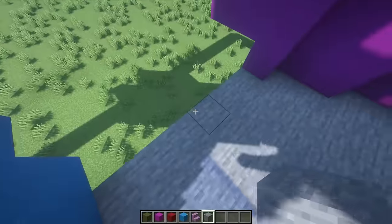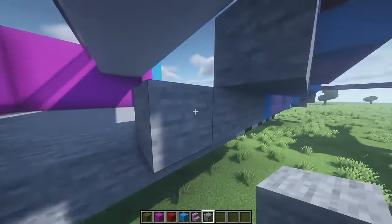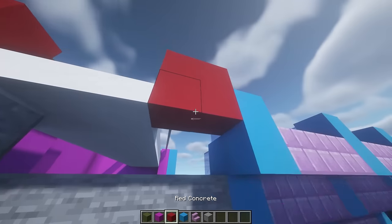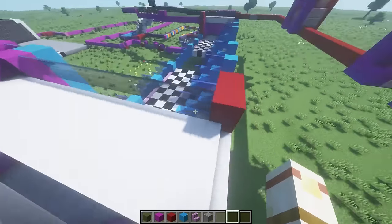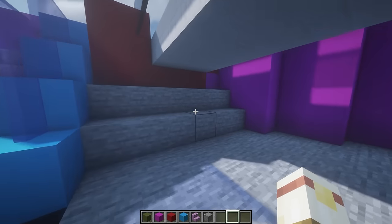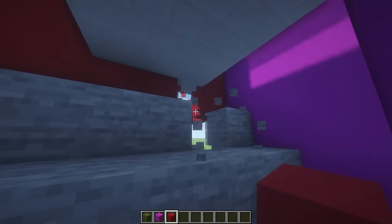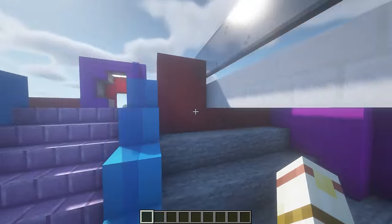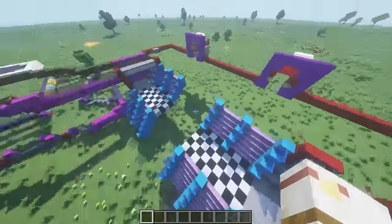For the slope, line it up with the bottom bar of the stairs and add two going upward. Add red concrete in the back, same thing on the other side. It should all look just like this — this whole area is now filled in and complete.